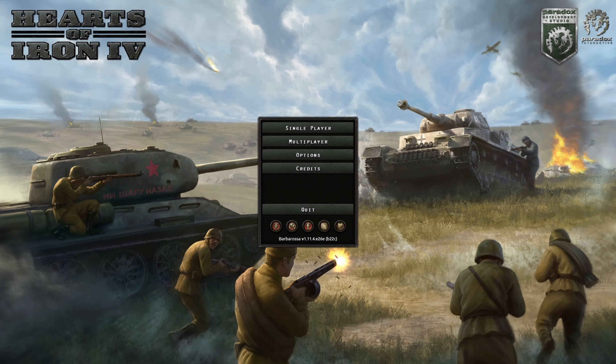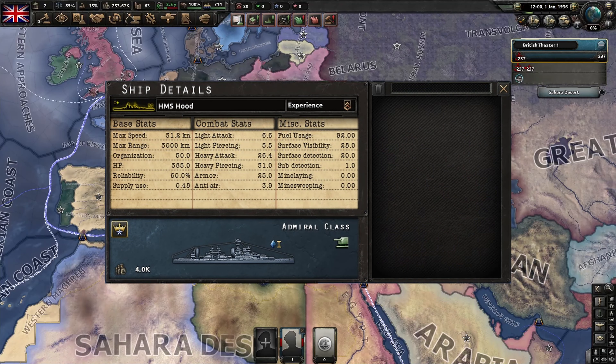Today we're talking about battleships and battlecruisers, and we'll start out with the battlecruisers. Battlecruisers exist in a weird place in HoI4, as their unique properties put them in a role which they don't typically excel at for a plethora of reasons, including cost.